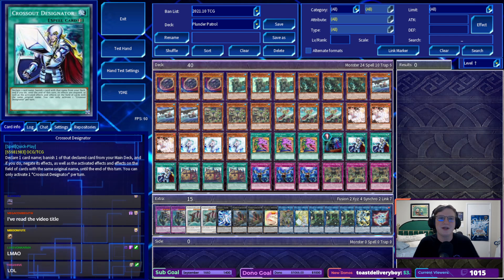Please don't close off the video just yet. I know that this plays three copies of Crossout Designator, I know that many of you would rather pay for your rent than a piece of cardboard, but I promise you, this is one of the first DEX that is going to make really effective use of this card.